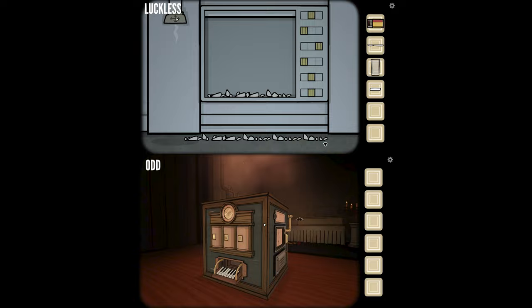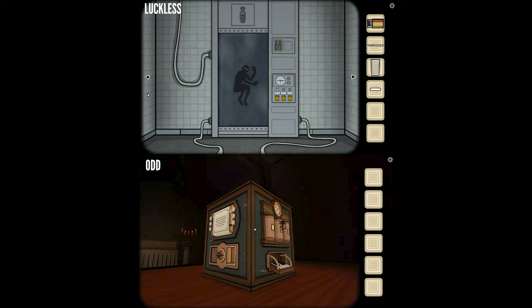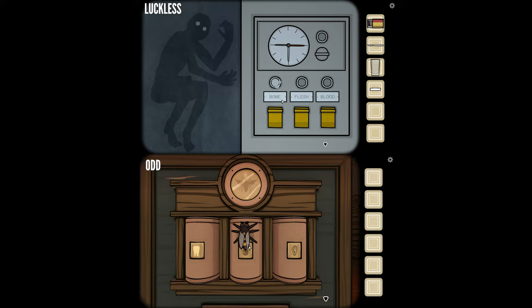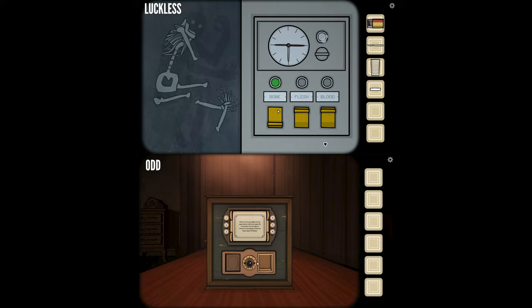Smash the tooth! Yeah — it broke into pieces. Now I can vacuum it up. The compartment closed. It's moving the tooth over. Bone is now — below the red, white, and black beetles I was giving to you, there are three switches: one for bone, one for flesh, and one for blood. The bone light is lit. I selected it — it added the bones to the limbo dude. He's coming together.